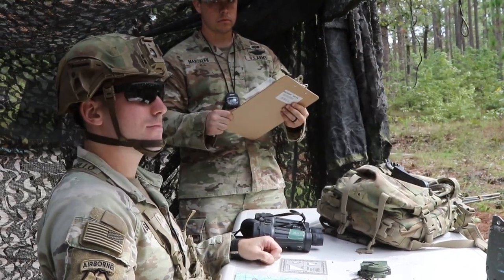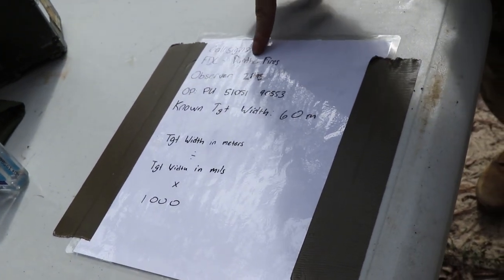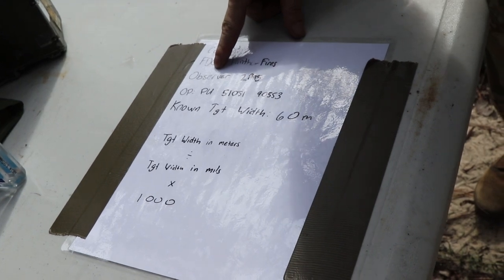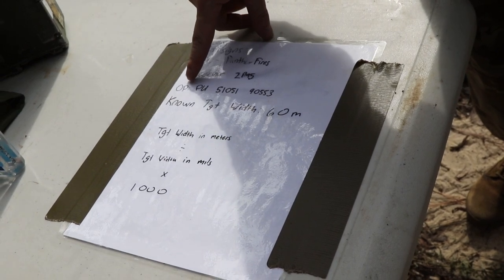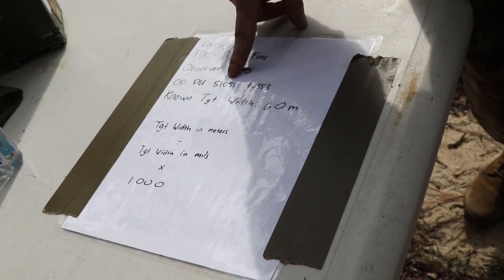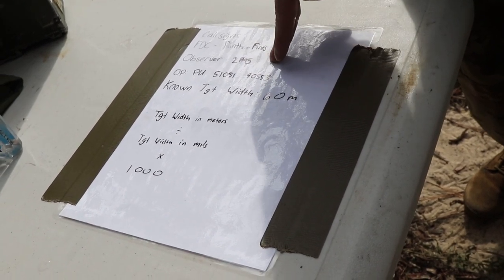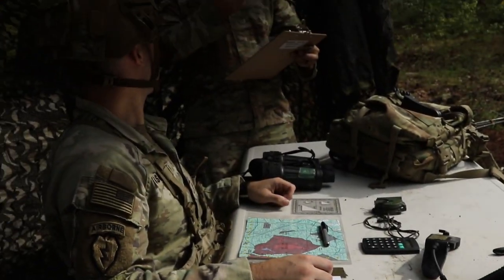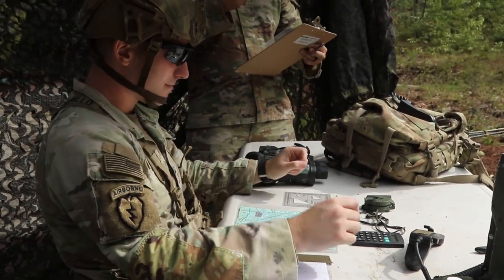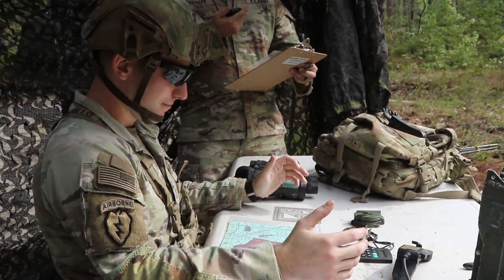Do you understand what you're doing? Roger. Your call sign is right here. FTC will be Panther Fires. Observer will be 2 Papa Niner 5. Your OP will be at location 5105190553. Ready. Alright, is the candidate ready? Ready. Candidate, your event will start when you touch your material.